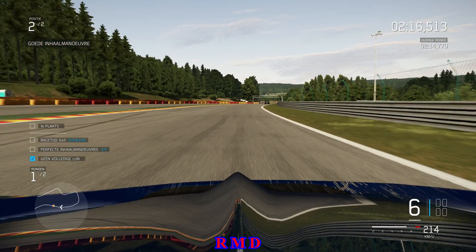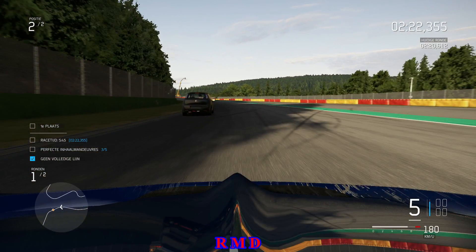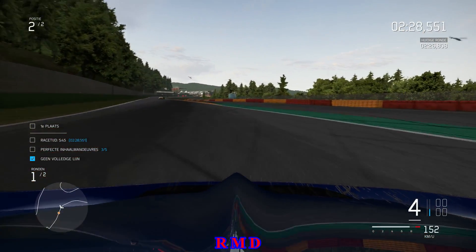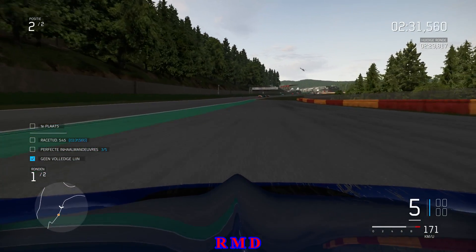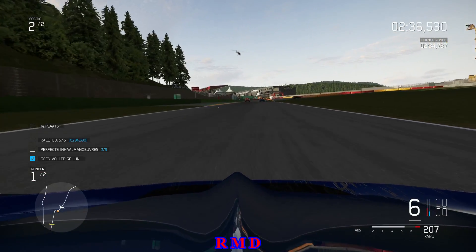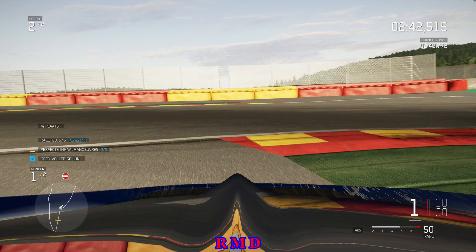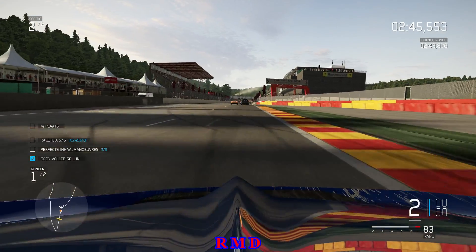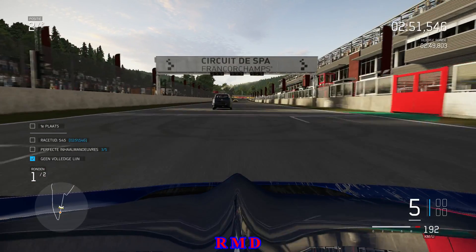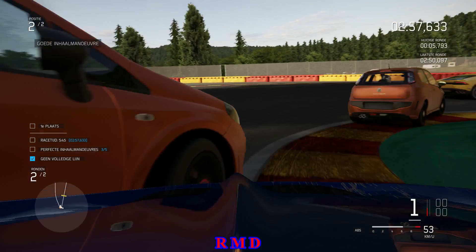We got a perfect passing maneuver there. It's very unstable here so I go this way to be able to make the corner. The rear brake is out on me — probably something with the settings I haven't adjusted. So I'm just driving the car as it comes. My only goal is to keep that yellow thing in view.